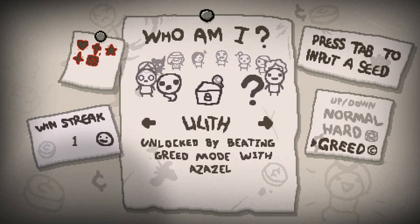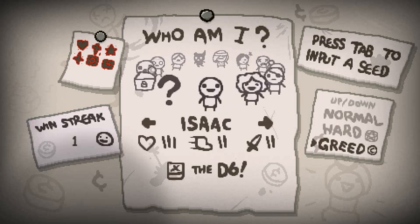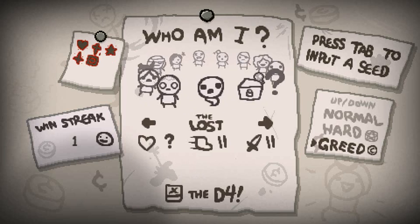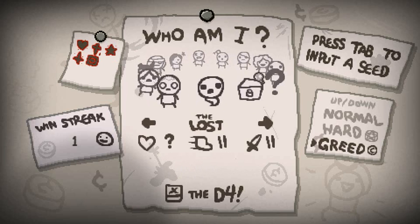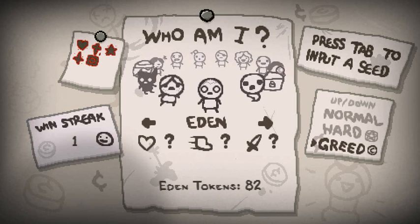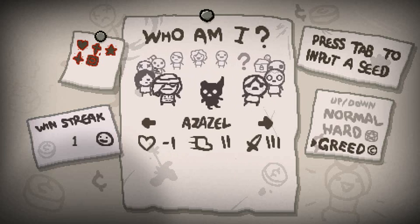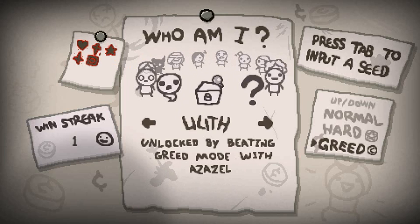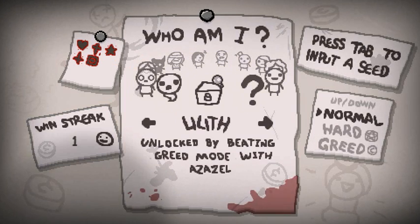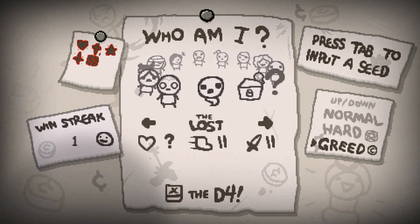I didn't unlock anything new with Isaac. Okay, Boss Rush... it says I didn't unlock something as The Lost. I'm pretty sure I got the Darkroom as The Lost. That's weird. Maybe it's just something different because you need to beat the game. Oh, there's six because I actually beat Afterbirth as Isaac. That makes sense now. Maybe the Darkroom and the Chess are all one now? Alright, forget getting distracted, let's do it.